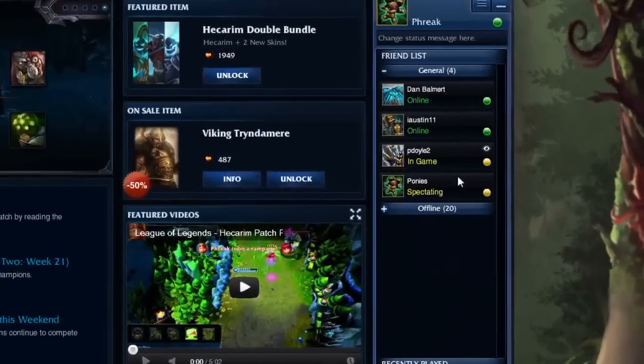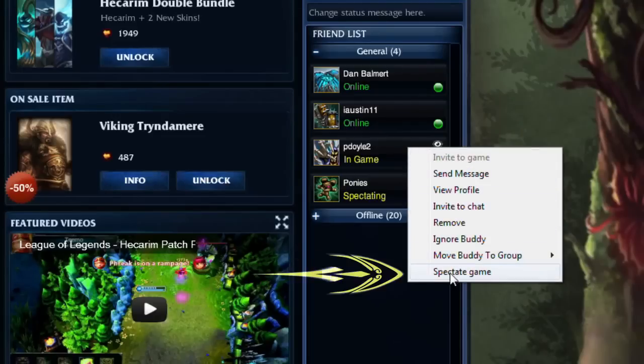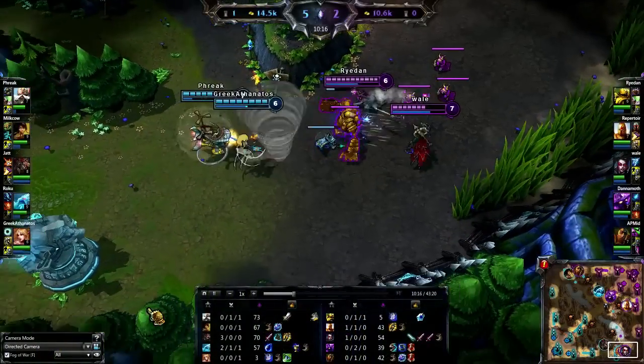Second, you can watch your friends play Normal, Ranked, or Custom Games. If any of your friends are in a game, you can right-click on them in the Buddy List and click Spectate Game. You'll load into their game and watch everything as it unfolds.